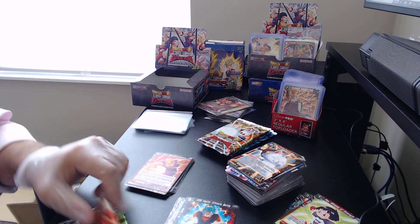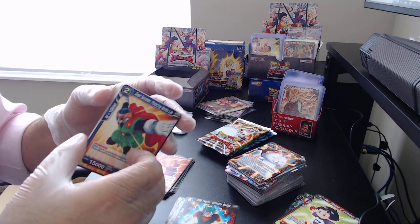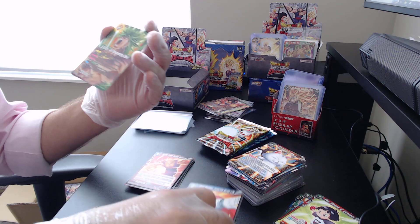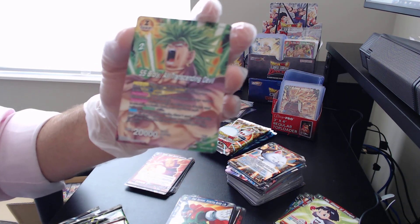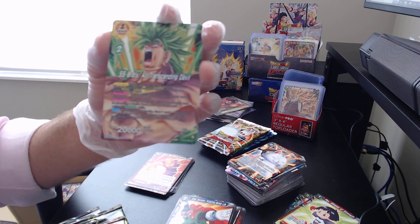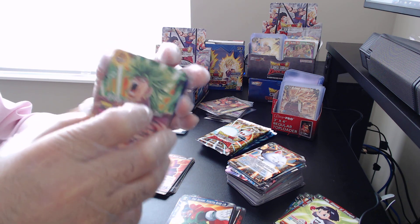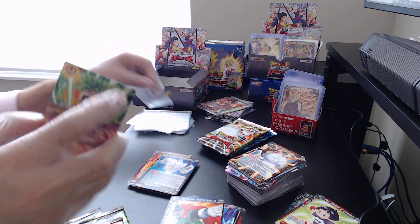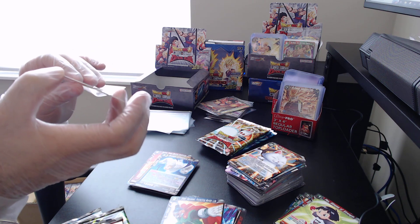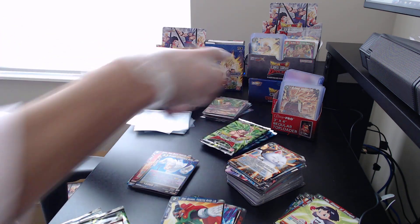I will say, even if we don't get anything else special or fancy, that SS Cumber does make me pretty happy about this box. Ooh — okay, even though it's an uncommon card, this foil SS Broly, the artwork on it with the foiling — it's just beautiful. I can hear some of you guys already making some comments about that little French kiss — it was a spur of the moment, you know, I'm only human.